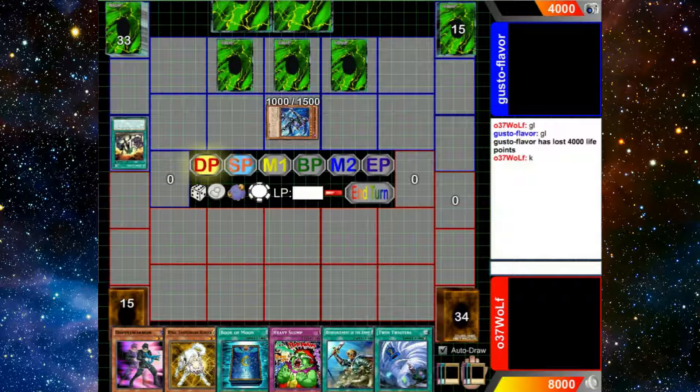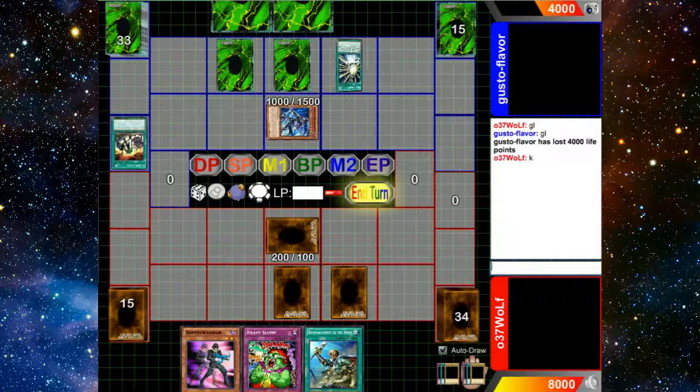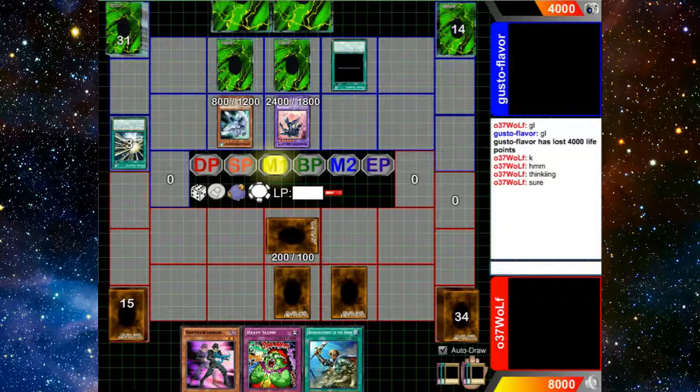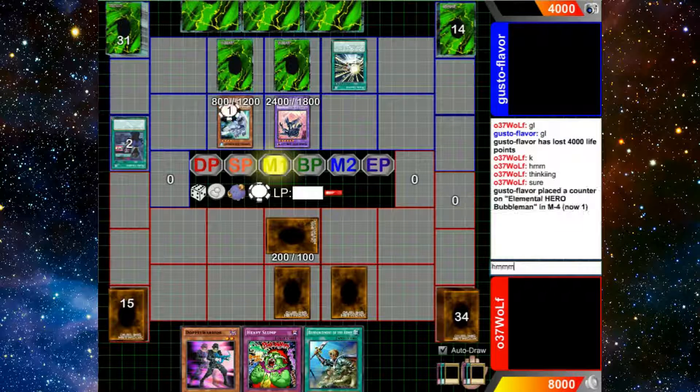Right away, in hindsight, you think of Synchron and Dark Law and you think all of Dark Law's effects win the game. But fortunately I have some outs — I have Ryko, I have Book, and I have Twin Twister for the back row. So it gives me a chance to get my combo pieces in the grave and just a chance to play. Whereas some builds don't play Ryko's to pop a back row or pop a floodgate monster. Luckily I have that option, so it's going to come in handy.